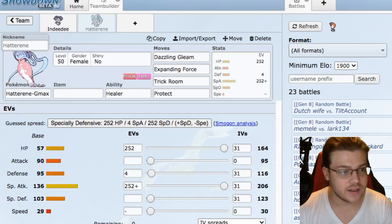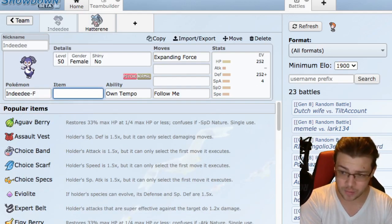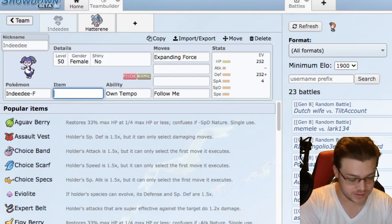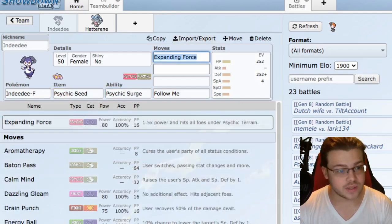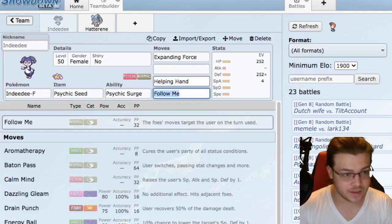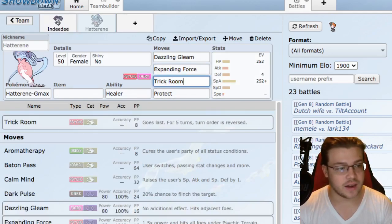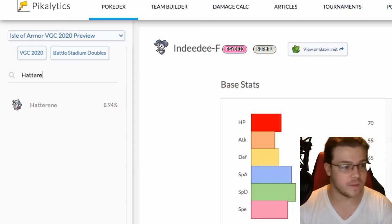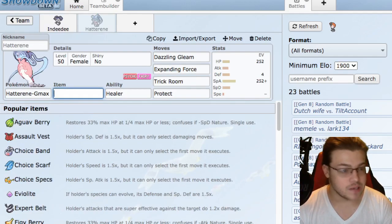For the item on Indeedee, I could do a Cobblestone Berry but I think we're just going to go Psychic Seed - that just gives us something easy to deal with. Psychic Seed here activates off Psychic Surge. Moves will be Helping Hand and then we're going to go with Protect as well. Double Protect - I think it's good. Trick Room - I like that.